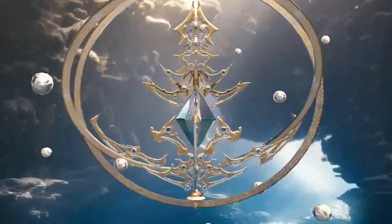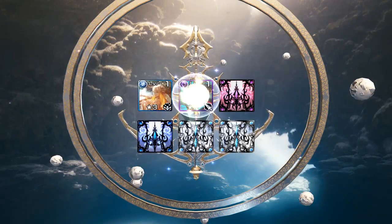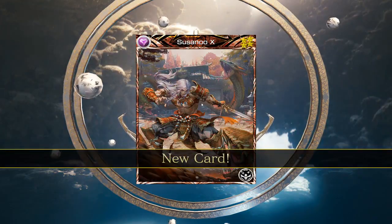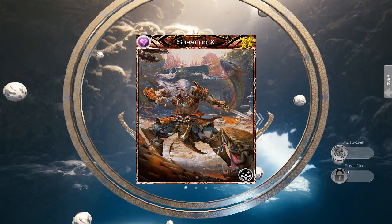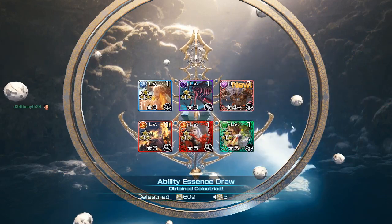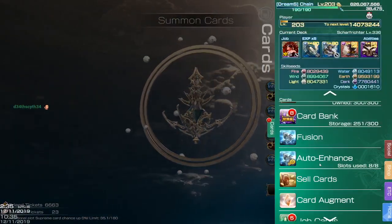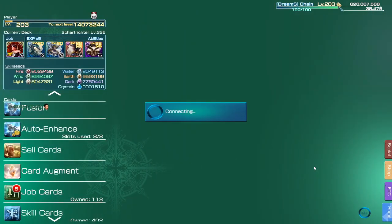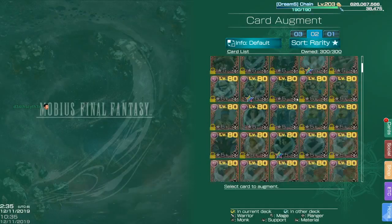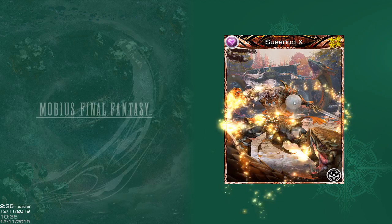Pull number one — looks like we're off to a pretty bad start, not spinning, but we do get a green, so we might get Suzano here. First pull — nice, that'll be useful. But before I do any more pulls, I need to make that five star, so in case I play more Suzano X — I've got them at five star anyway.